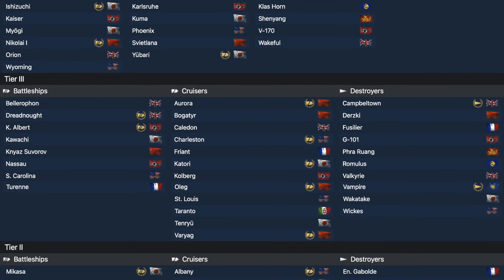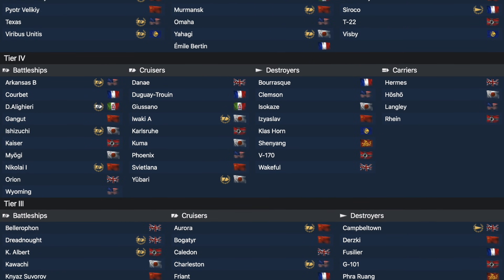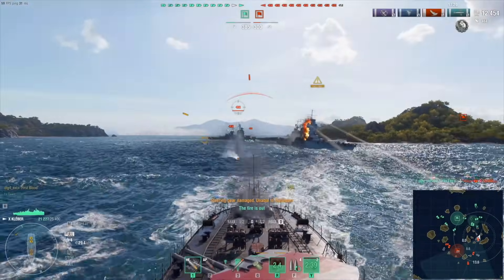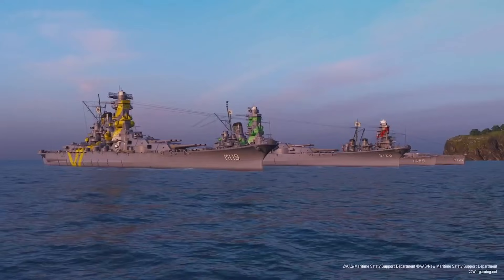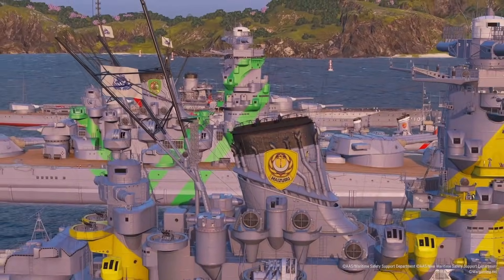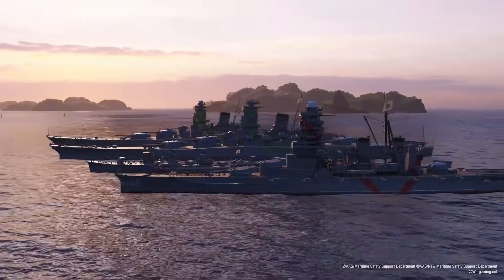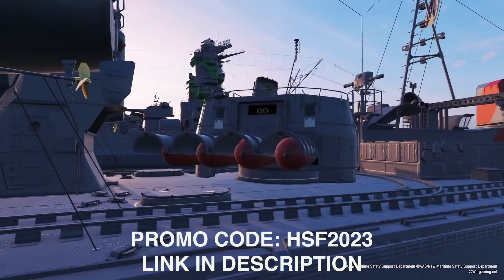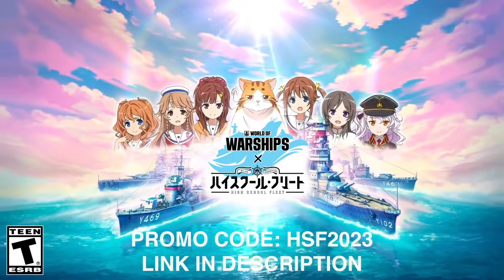Battle against a massive online community in more than 40 highly detailed maps with stunning water and weather effects. With each victory, you unlock ever more powerful ships, allowing you to dominate the high seas. With new content released every month — including in-game nations, ship classes, or themed maps like Transformers, Popeye, or Godzilla vs. Kong — there's always something exciting to look forward to. From November 16th to 30th, players can participate in a special in-game collaboration between World of Warships and the popular anime High School Fleet. At registration, use the promo code HSF2023 to receive a huge starter pack including 200 doubloons, 1 million credits, 7 days of premium account time, and 2 High School Fleet commanders. Link in the description.